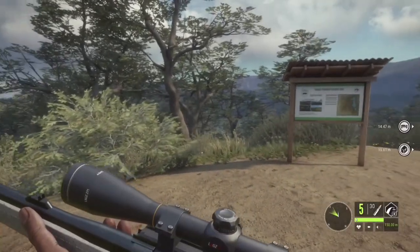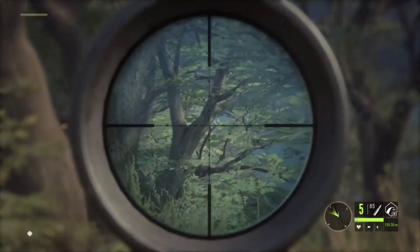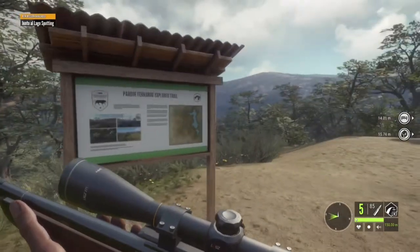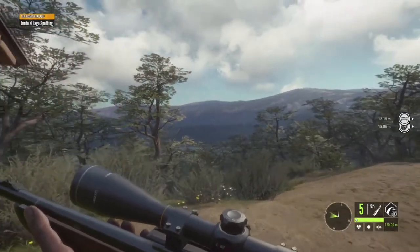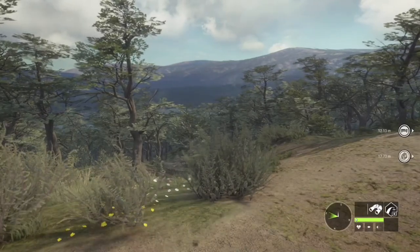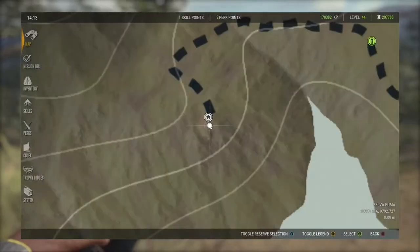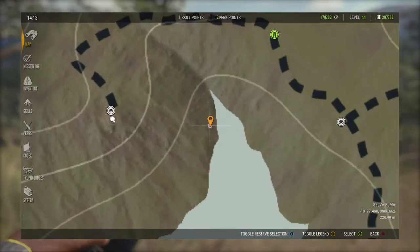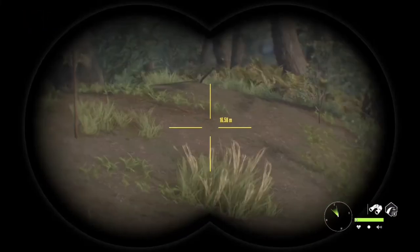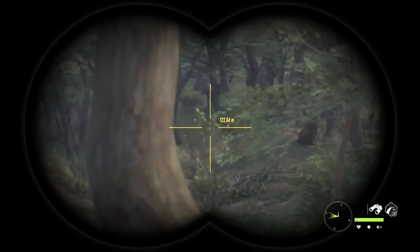Hey, this is Deer Legs and welcome to my first video. This is Hunter Call of the Wild and we're just gonna check out Parque Fernando, see what we can get. This map is kind of tricky — I don't recommend it for beginners because the animals are super skittish and on top of that they are really small. The best place to hunt is around water, that's kind of what we're gonna do here.